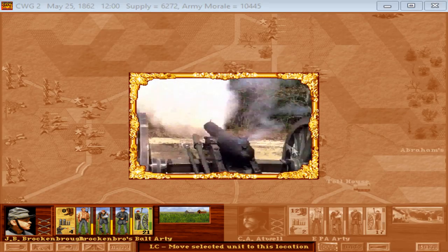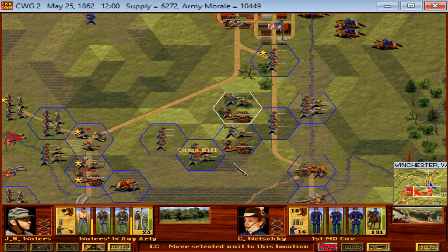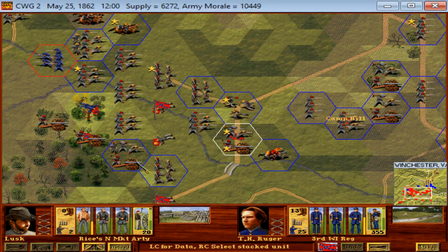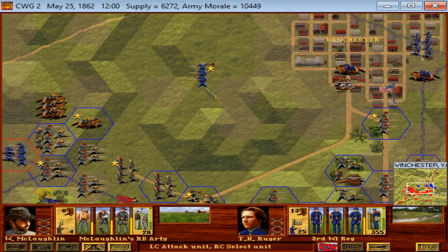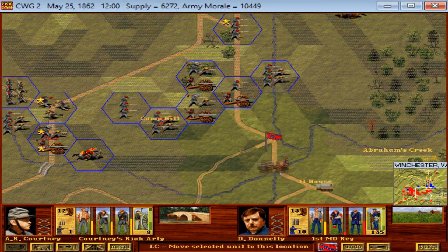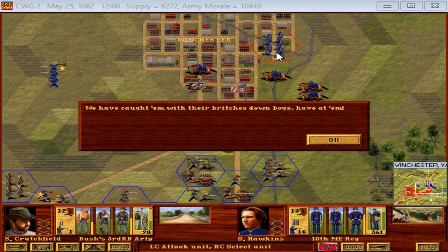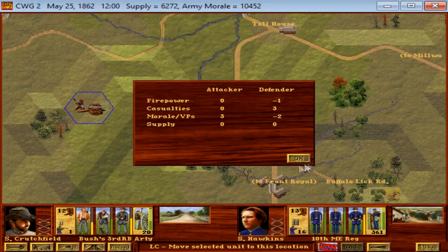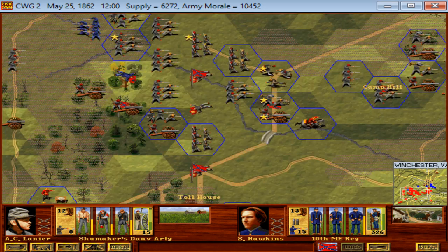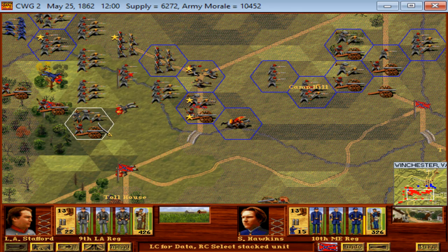We're going to go ahead and pound both these units here with our artillery, see if we can drive this enemy battery off, and also try to hit the enemy cavalry. I think all of our guns that can fire have. We'll bring these guns up — there's one battery in the rear that can still shoot, so we'll go after the column-formation Yankees. 7th Louisiana is working their way back up, ready for a fight.